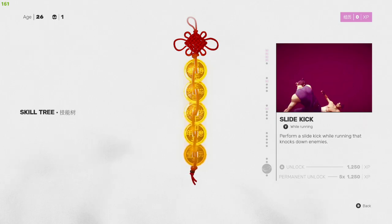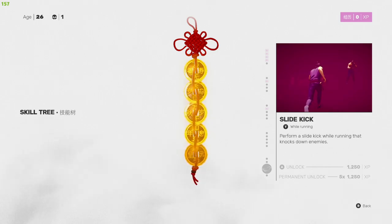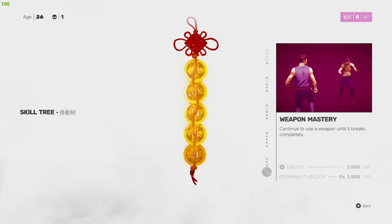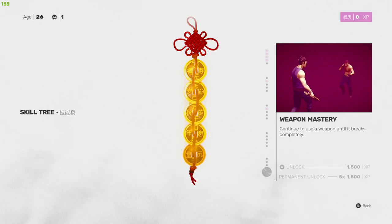Slide Kick — Y while running. Perform a slide kick while running to knock down enemies. I wonder if you can hit multiple targets with this. Either way, it's a great opener to a fight — just run in, knock someone down, and get a bunch of free hits.